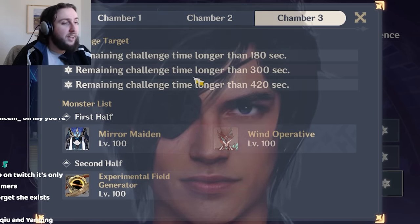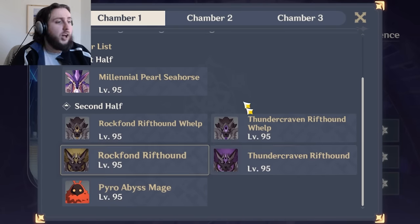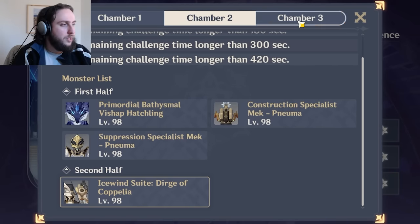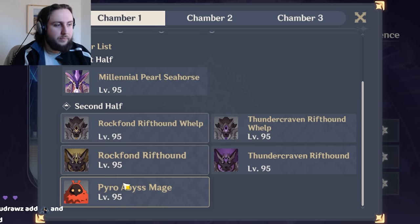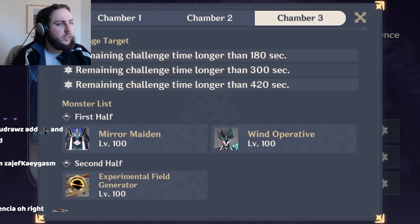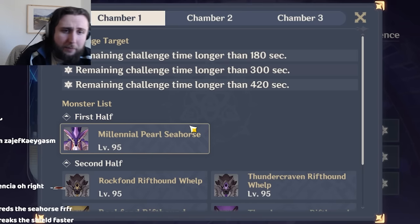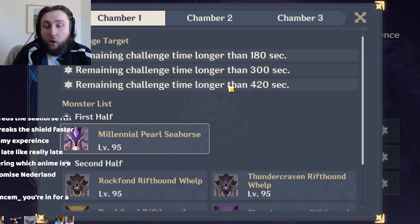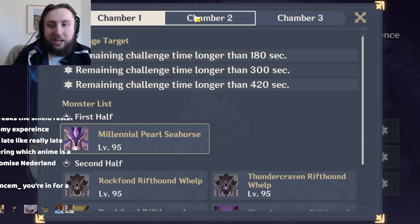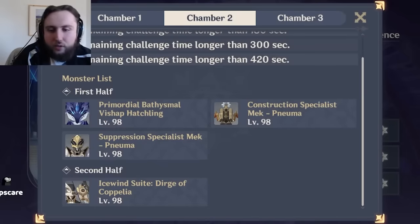Freeze can be nice to get your three stars if you're struggling on a specific chamber. The Freeze can help you get it, but you don't want to play Freeze on the Coplia boss or the Field Generator boss, so it's really fine only on the first chamber of the second side. On the first side, it's decent — pretty good against the Hatchlings and mechs. A lot of Cryo units tend to have fairly high application, so you can actually break the Seahorse shield very quickly. That said, they've been really going out of their way to put a non-freezable enemy on at least one chamber on both halves every single abyss. Coplia also has significantly higher physical resistance, making it even more of a pain for Freeze.